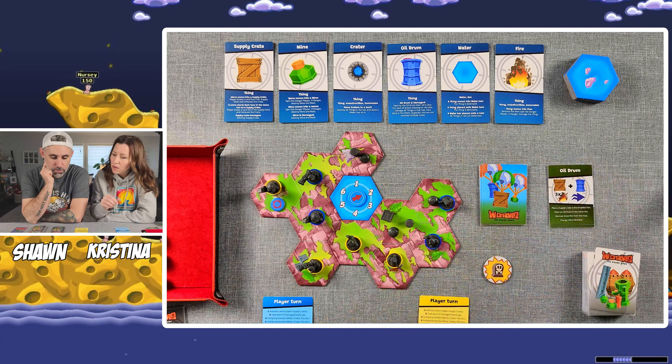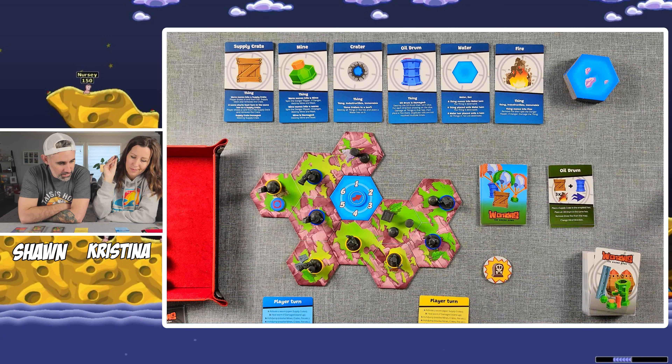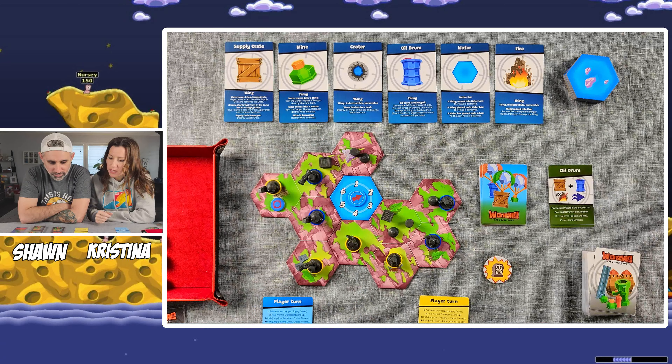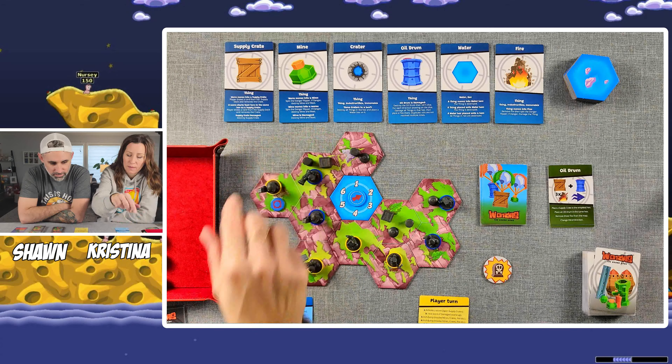We'll flip over a drop card. It says place a supply crate in the emptiest hex, place an oil drum in the same hex, remove three fire from the map — but there are none — and change wind direction. I roll a die and wind stays the same on two. Your turn.